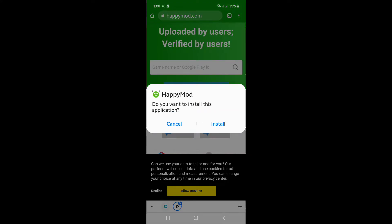Do you want to install this application? Then just press install. It's installing. Okay, it's app installed. Then click or press open.